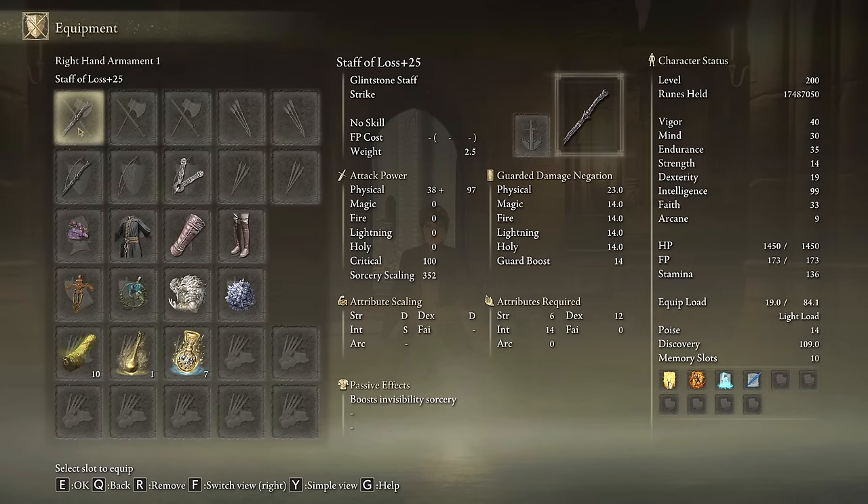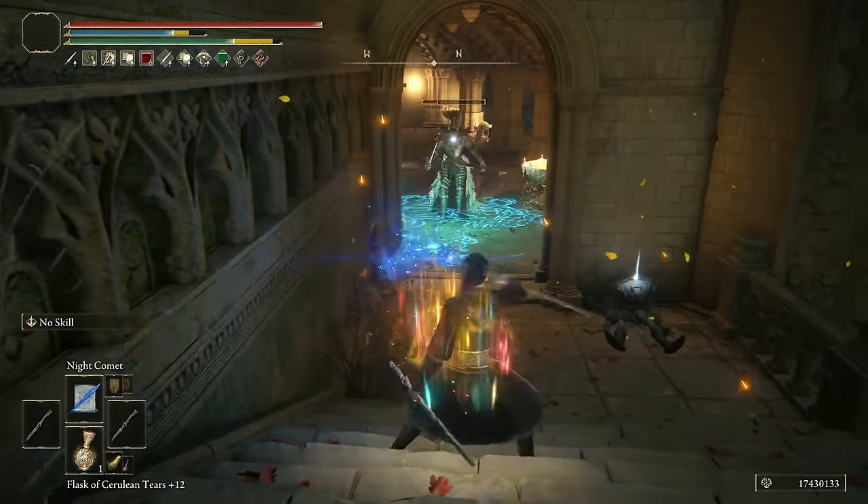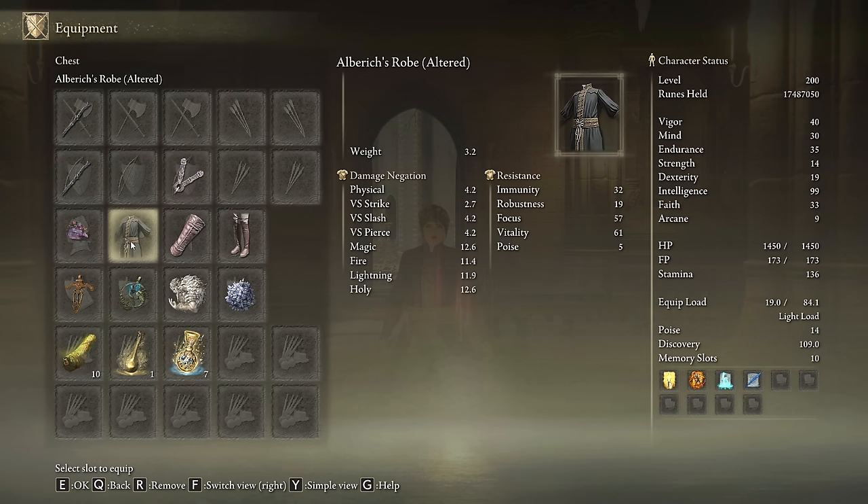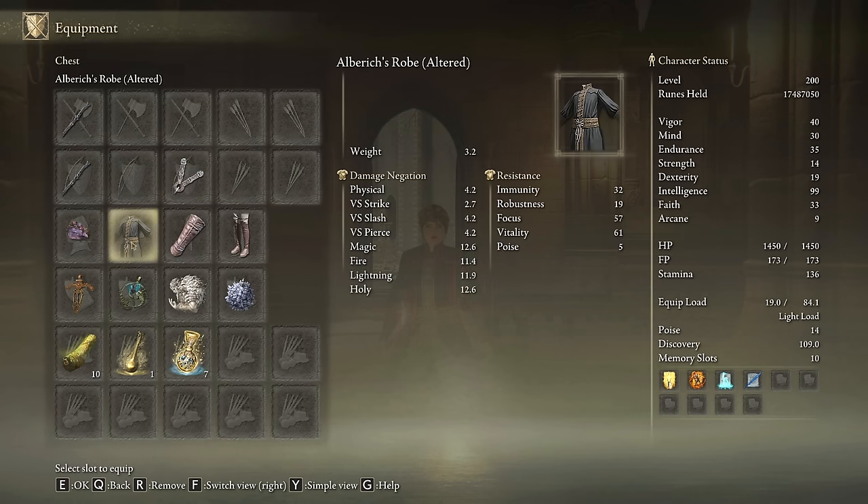To break the game with this build we need 2 Staffs of Loss on plus 25. This weapon has a passive effect that boosts its damage by 30%, and it stacks with another Staff of Loss, granting a huge damage boost. I don't know why they didn't nerf this feature, but I'm glad about it. We also need any seal we have available to cast our main buffs. Feel free to choose any armor you like, but if you like my drip, I'm using the Alberich's Robe on its altered version, the Traveling Maiden Gloves and Boots, and the Festive Hood on its altered version as well.